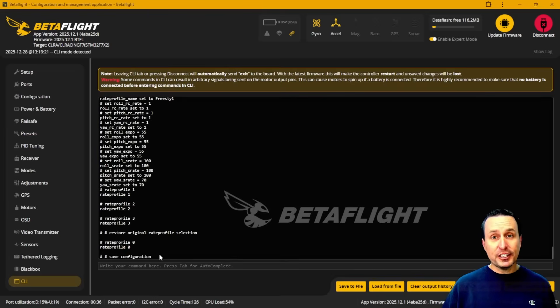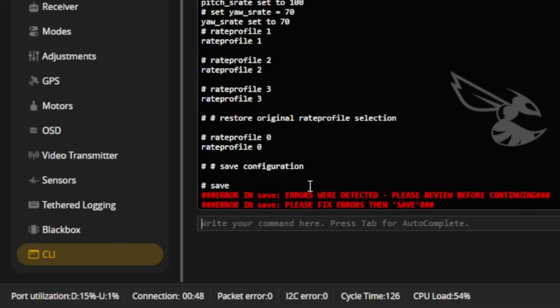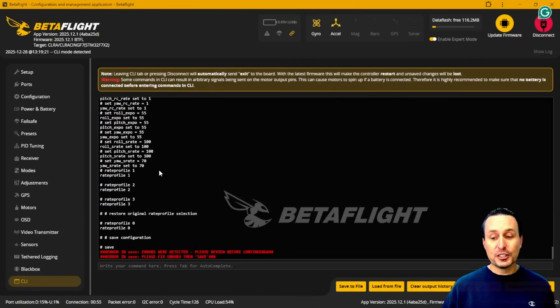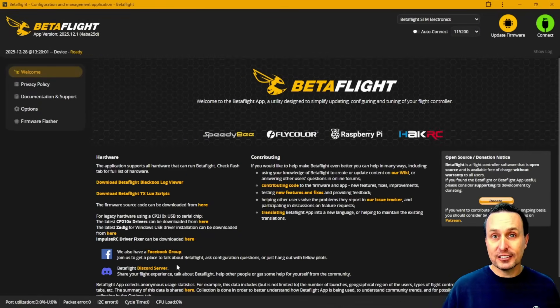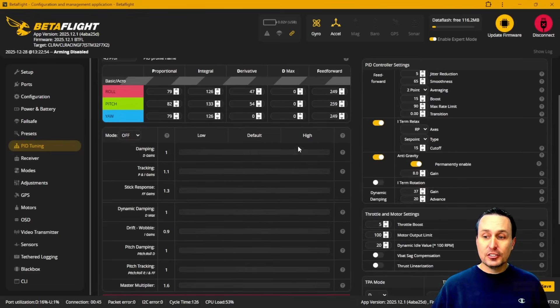Once you're comfortable with these settings, don't forget you have to save before you exit. There's actually a safety feature in Betaflight 4.5.12 — if you type 'save' and hit enter, it's going to give you a warning message saying you've got red errors and to correct them before continuing. You can bypass this by typing 'save' again and hitting enter, and then it will save the settings and reboot the flight controller. After the save, you do need to come back and address those issues. In the PID tuning tab, you'll see D min and D max settings.